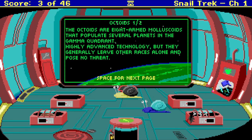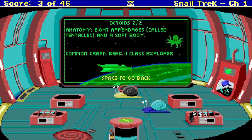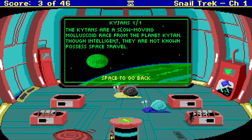Let's check out the Octoids. Eight-armed molluscoids that populate several planets in the Gamma Quadrant. Highly advanced technology, but they generally leave other races alone. Pose no threat. So you got octopus — eight appendages called tentacles and a soft body. And what are the Crichtons?